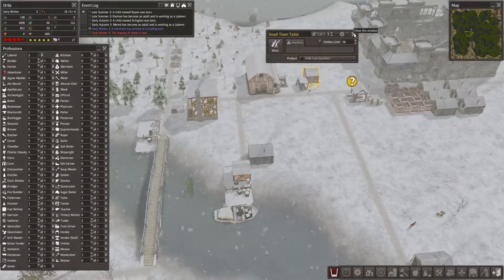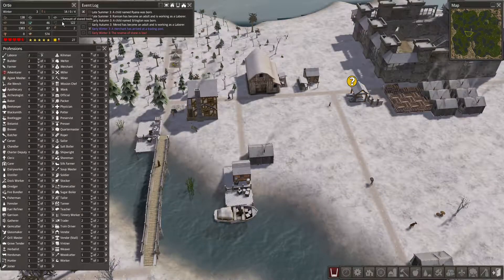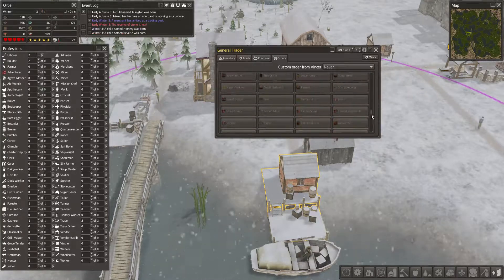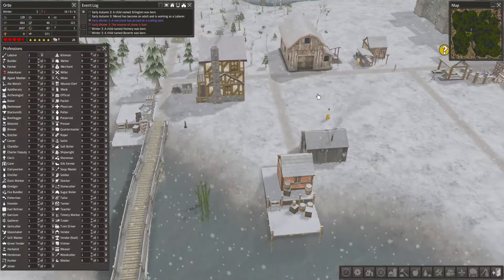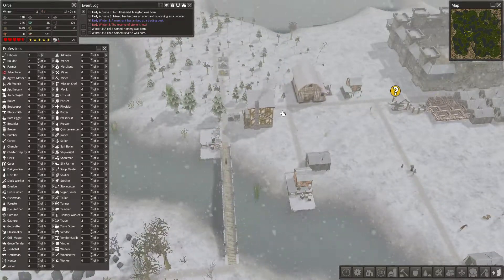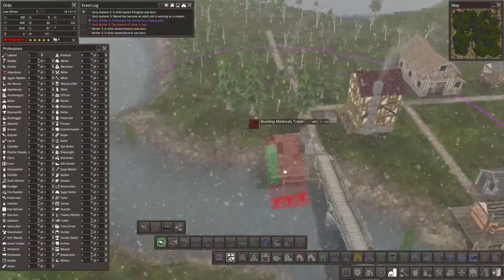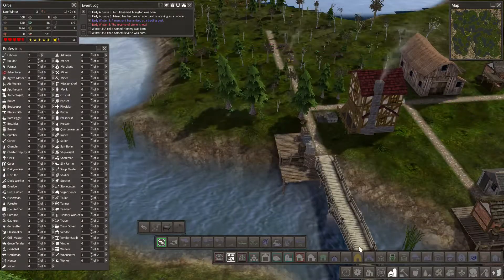We have some leather, so we'll do that. We have 122 stored things, so we're good. The general trader — this can be anything, so I don't have any specific things I would say to him. I'm thinking maybe another building materials trader, because those are some kind of important things for us. Let's do it.